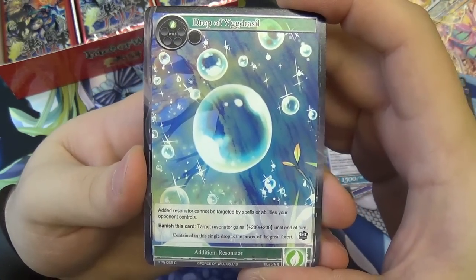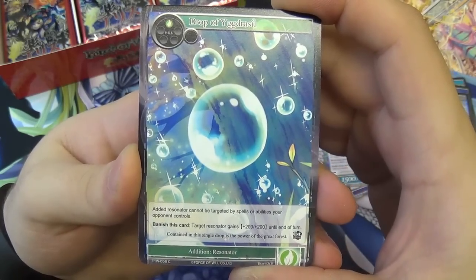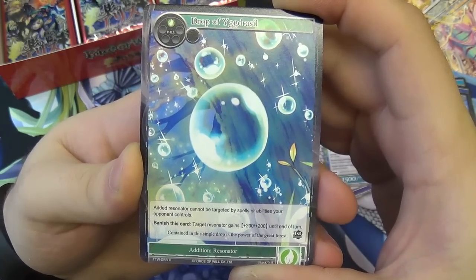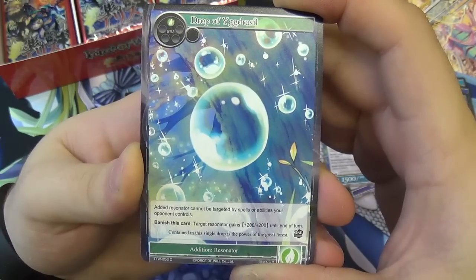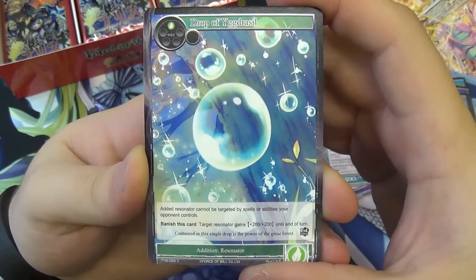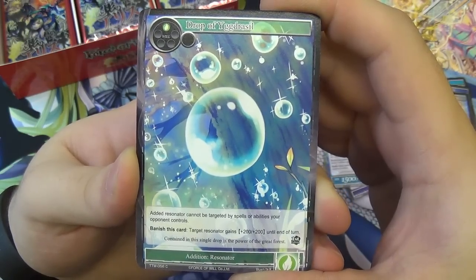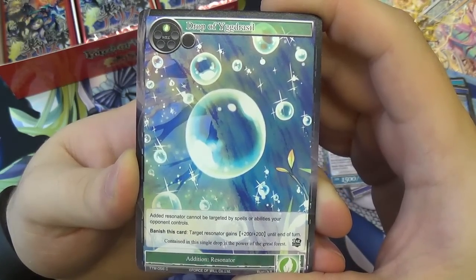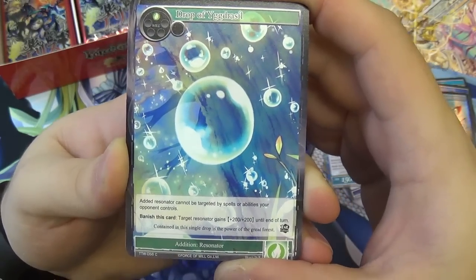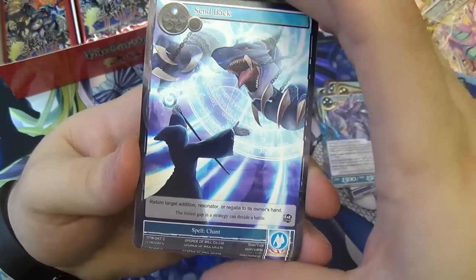We have Drop of Yggdrasil — one wind attribute, an addition resonator. Cannot be targeted by spells or abilities your opponent controls. Banish the card: target resonator gains plus 200/200 till end of turn. Good at keeping your big monsters alive in wind. There are big birds that can search this one. Then we have Send Back — a spell chant, sadly not an instant. One water will: return target addition, resonator, or regalia to its owner's hand.